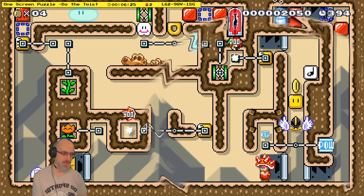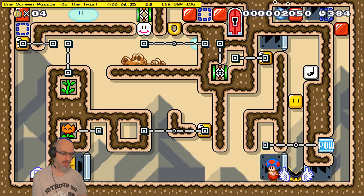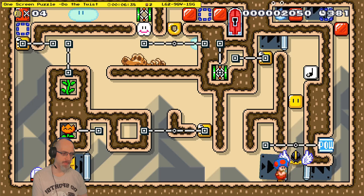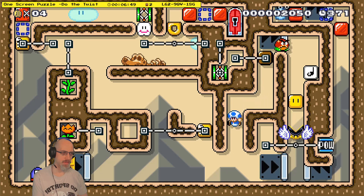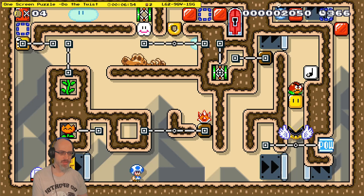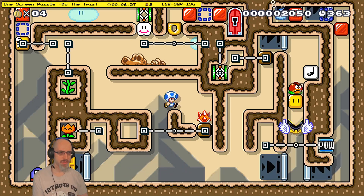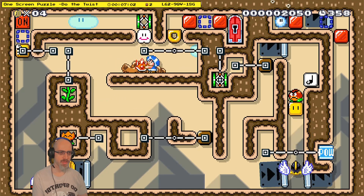Yes. Now I take the shellmet off and I go small so I can reach that question block and exit again. Of course you didn't make it — that's the puzzle. I'm going to pick this up. Do not put it on. Instead it goes up there.